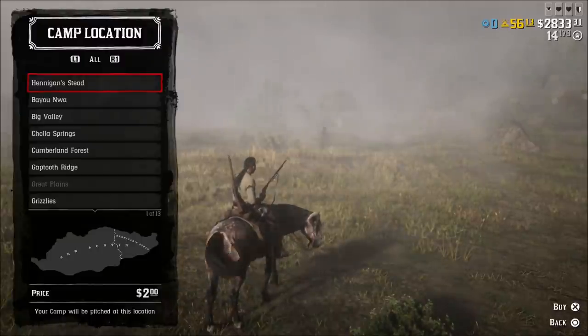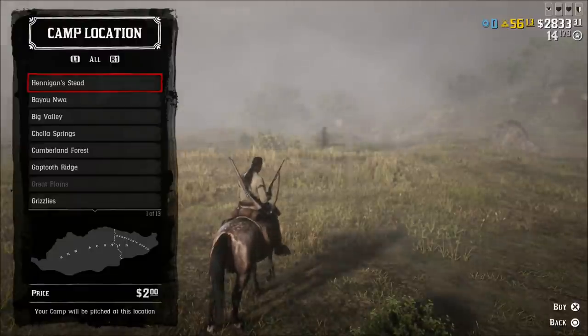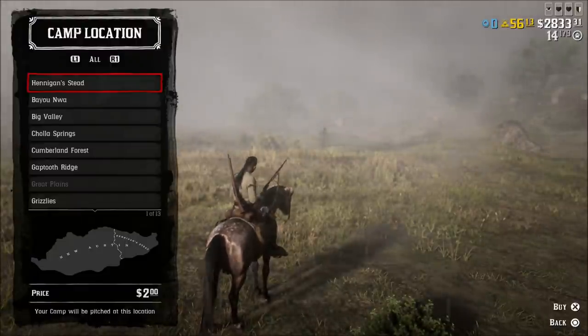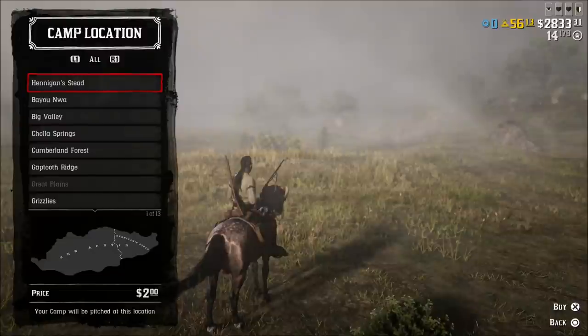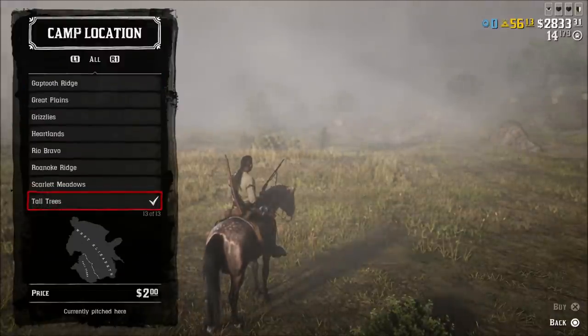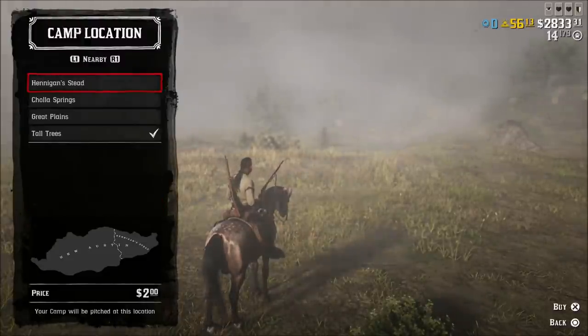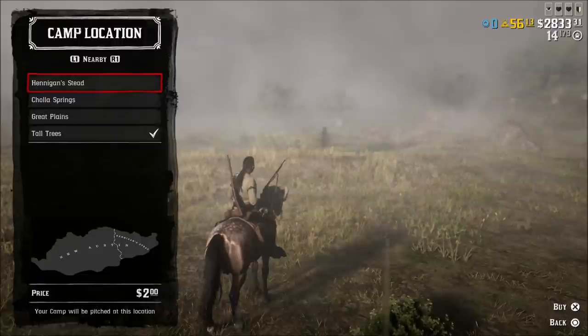There is a workaround for the bounty wagon issue. A lot of people have been commenting about that in my YouTube videos — you can go to your stable and get your wagons out from there. But hopefully the issue itself has been fixed so you don't have to do that and can just summon your wagon whenever you're out doing normal activities.